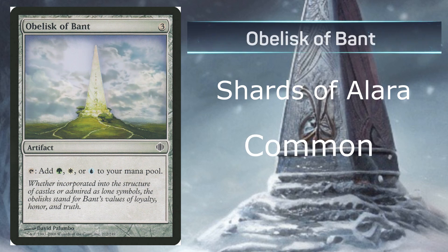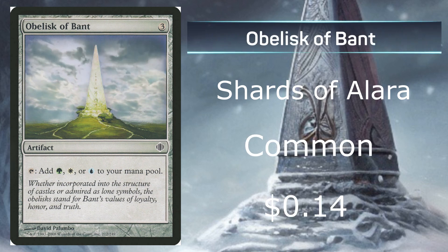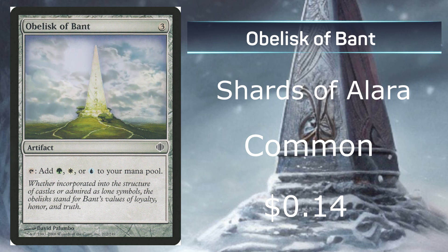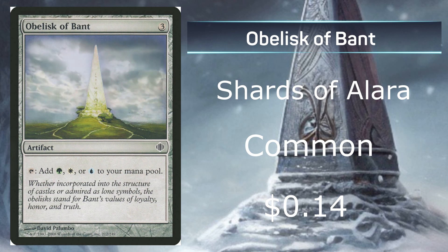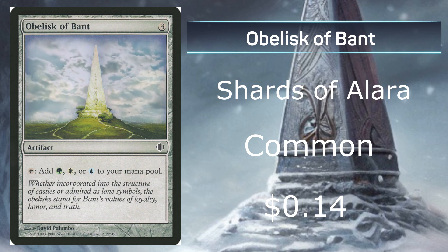At number 8, we have Obelisk of Bant from Shards of Alara. It's a common with an average price of 14 cents on the market. Basically like the other one, this one has more of a multicolored range, which would be more beneficial with Forest, Plains, and Island.